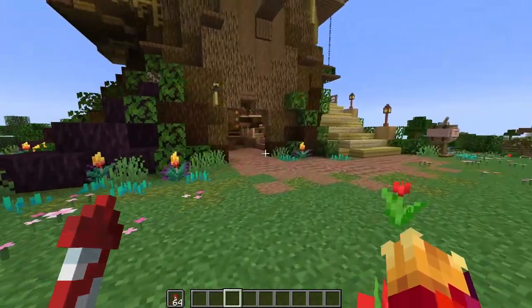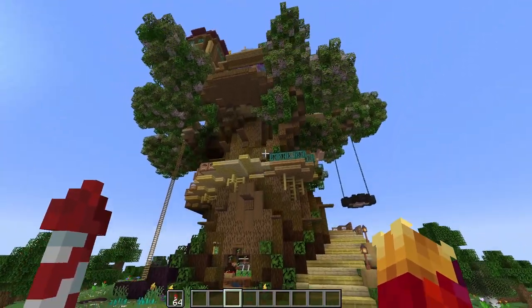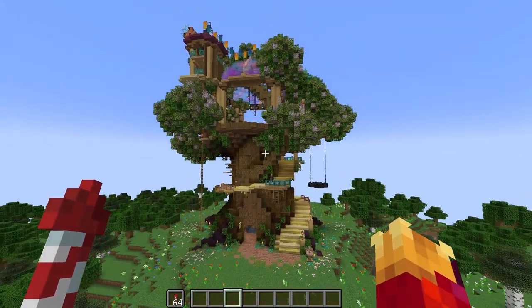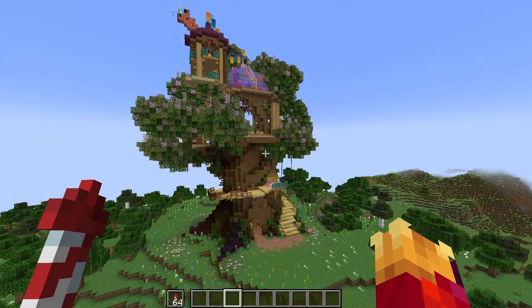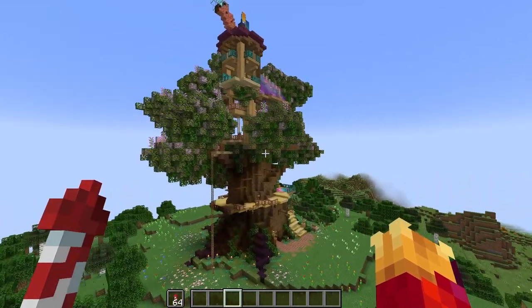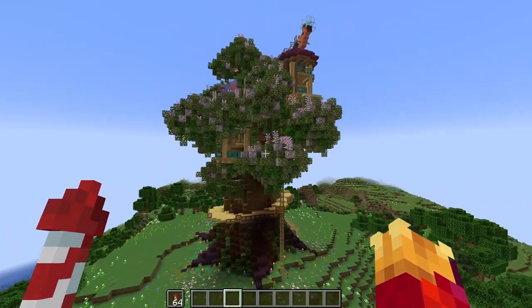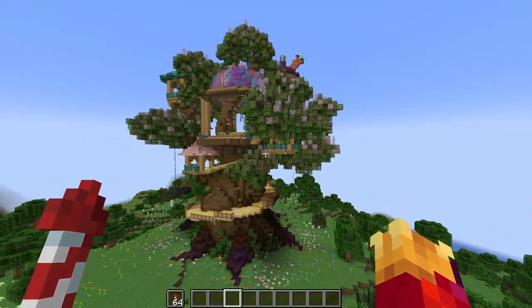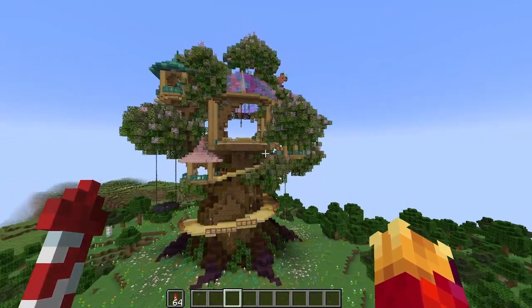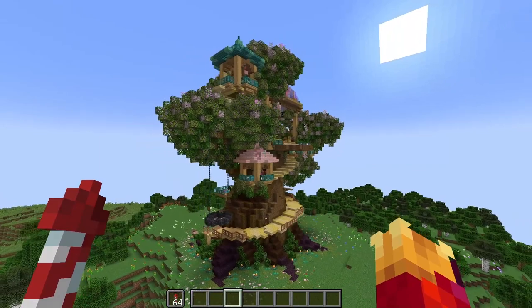There are multiple floors to this thing. Let's do an outside view first. We have a large staircase that winds up, and many little towers and ladders and things. This is in Snapshot 2318, so there are cherry leaves.